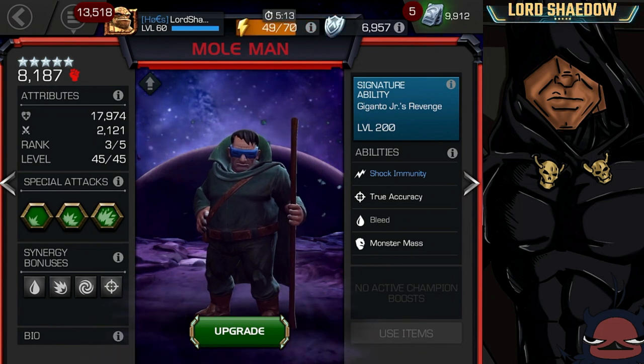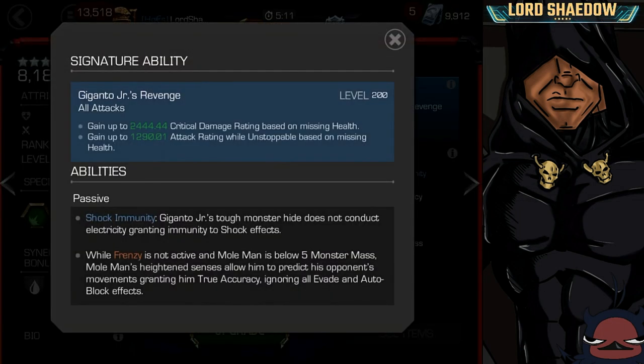His signature ability gives him a mechanic like Hulk — the lower his health, the harder he hits. He's going to get more crit damage rating and more attack rating while unstoppable as his health drops. So it's nice to have more damage, but I don't know if I would say he needs to be awakened.